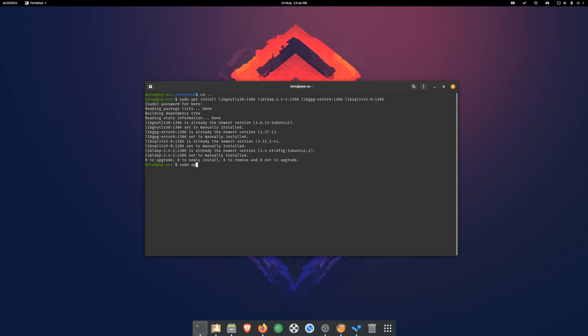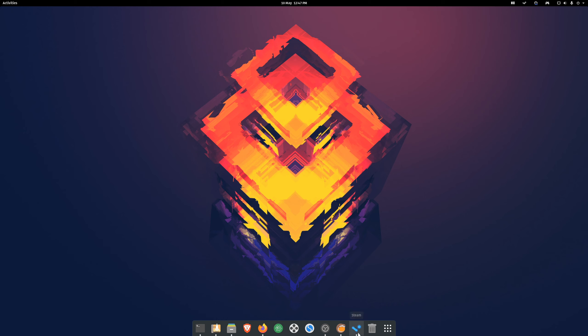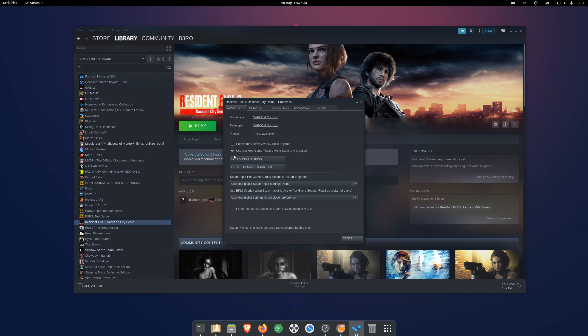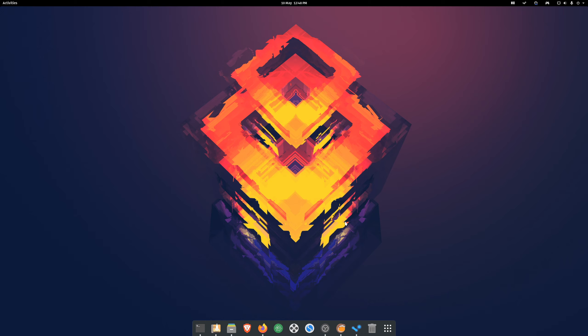A lot of games run just fine, but I highly recommend enabling GameMode as well. Type the following command in your terminal and enter your password. It will search for GameMode and install it. To use GameMode you have to start it — it doesn't start automatically. Go to your game, right-click, go to properties, and set a launch option: type 'gamemoderun %command%' and press OK.